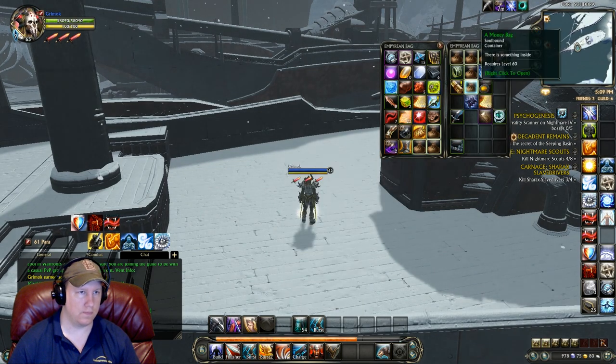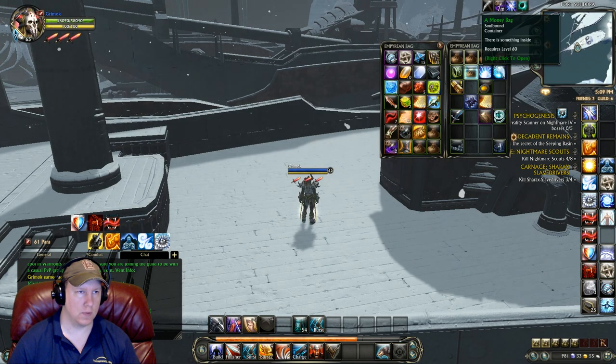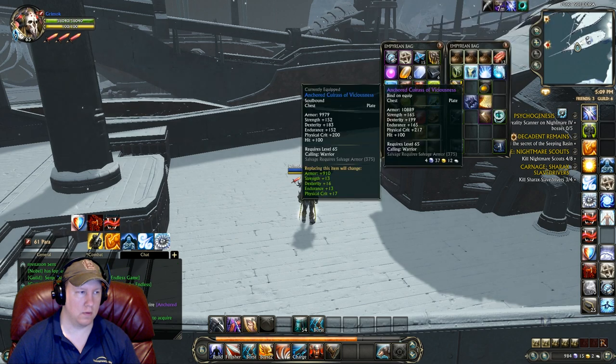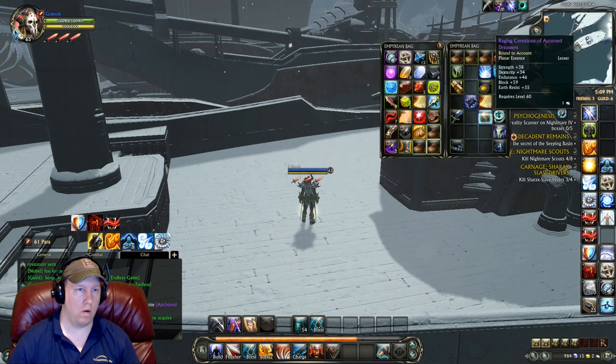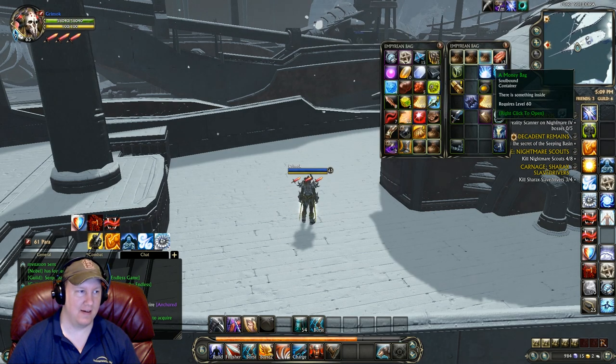Let's get to opening some of these bags. Bag number one we get some shoulders — not an upgrade for us, but it looks like a nice item. Then whoa — an epic chest piece! Look at the reaction on my face. I am thinking, oh my gosh, what did I just open? It is bind on equip so I could sell it on the market, but that's a huge upgrade for me.